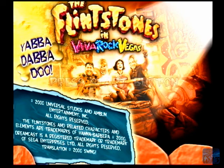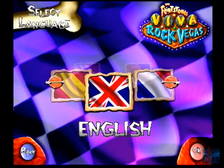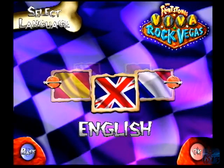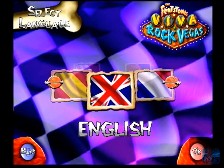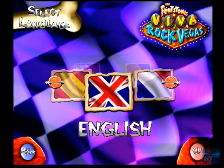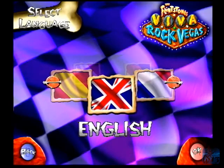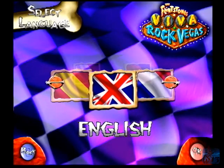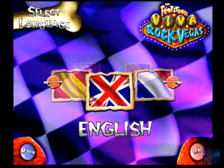Hey guys, and welcome to another episode of First Look. Today we're taking a look at a notoriously bad game on the Sega Dreamcast. This is The Flintstones Viva Rock Vegas. This game was actually never released — it was leaked onto the internet after it was cancelled, and probably for good reason. Apparently this game is pretty bad from what I've read about it, but I'm playing it for the first time here, so let's see how bad it really is.